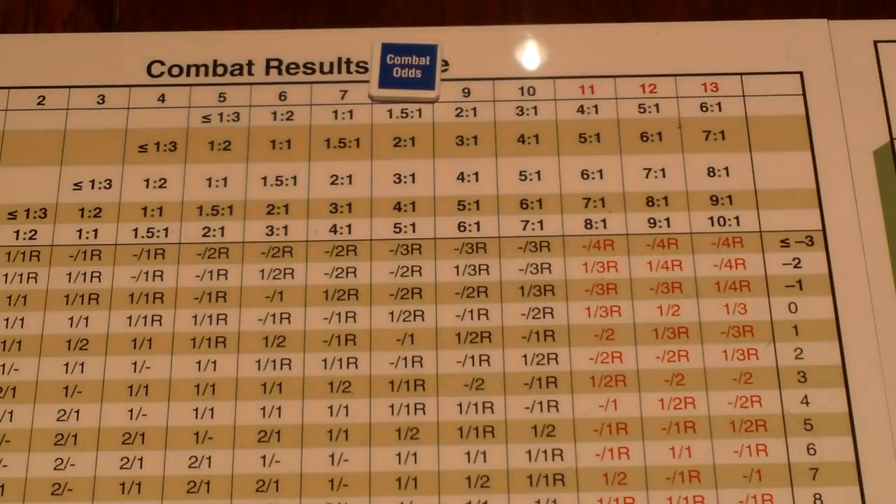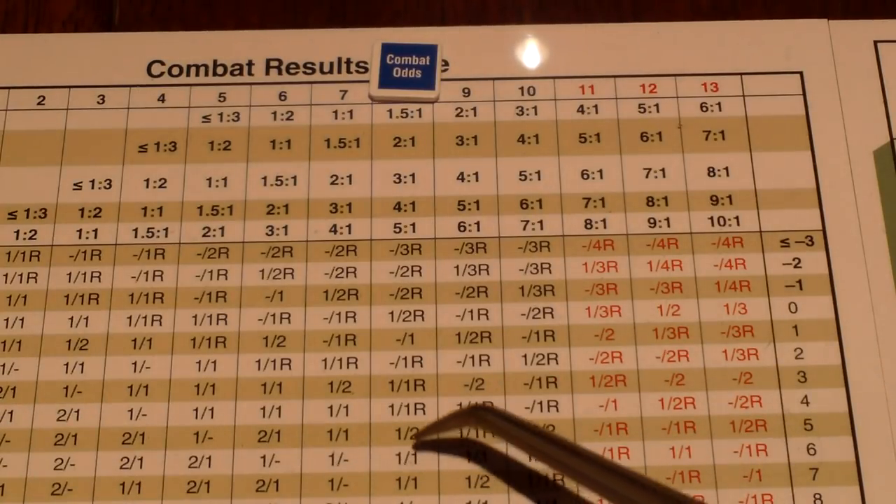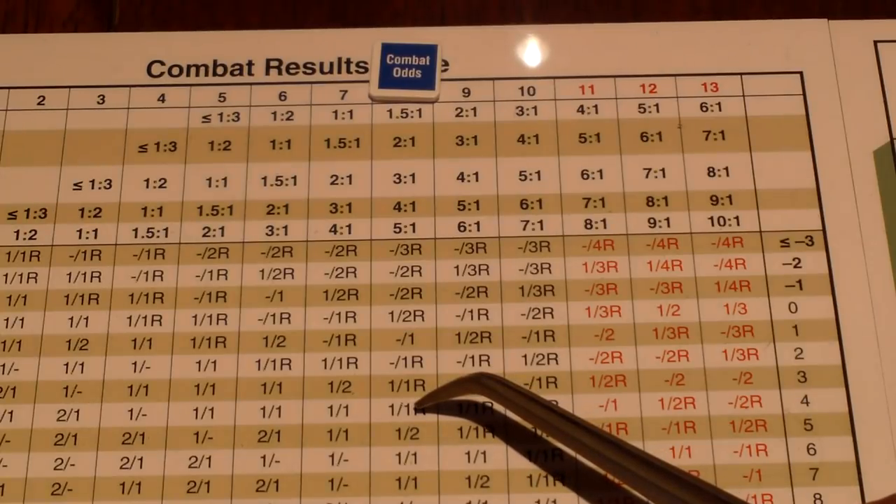The Russians have a remainder in their odds calculation, so they go up to minus two die roll modifier. We're looking at 1.5 to one on a minus two, on the flat terrain row. The Russians roll a six — six minus two is four — that's a one-R result: each side takes a loss and the defender has to retreat.